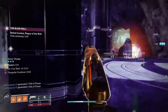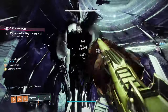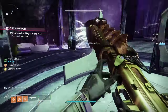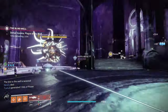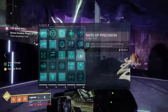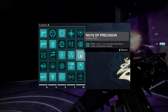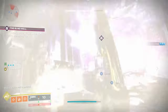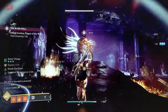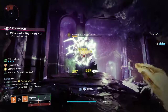You can make up for those parts where this build lacks with other parts of the solar subclass that are really strong, like Ember of Empyrean to extend Radiant and Restoration. This season, the build is a bit stronger with the artifact mod Rays of Precision. This gives you free ignitions on precision kills, and will work with knife kills that are precision and weapon kills. Another thing that makes this build really strong is its ability to swap to other solar builds on the fly, like Nighthawk, Shards of Galenor, or Star Eater with Blade Barrage.